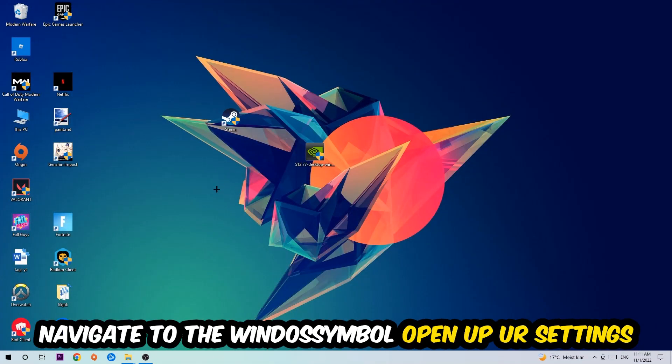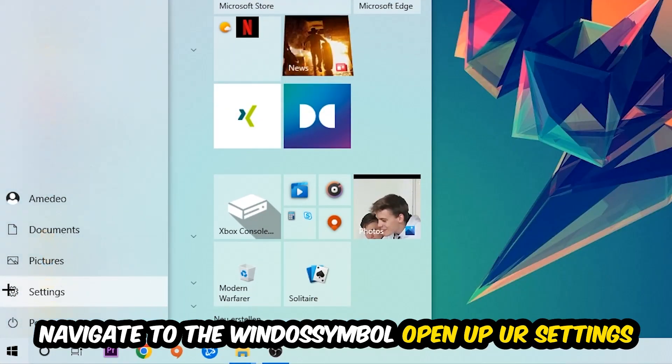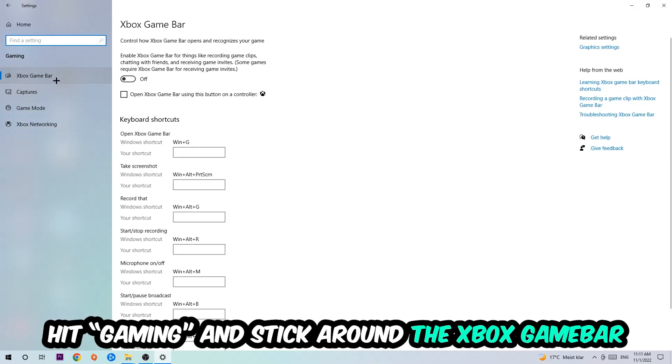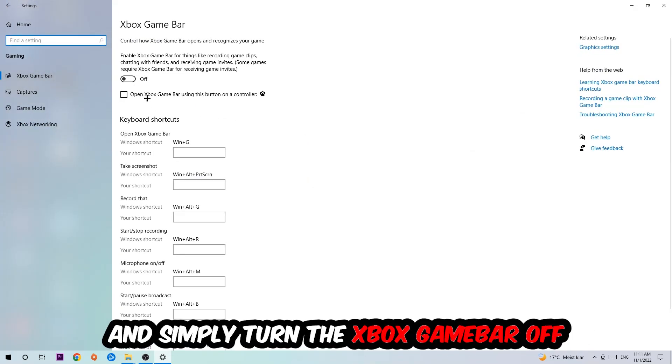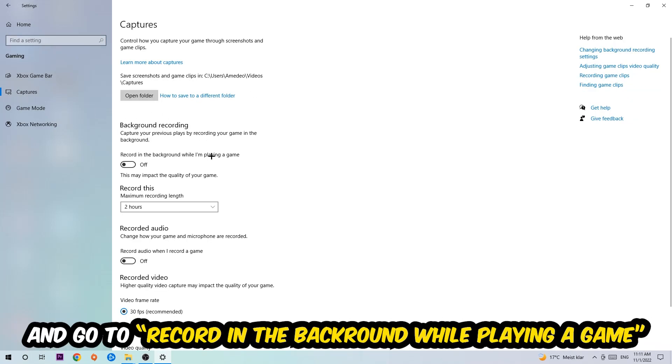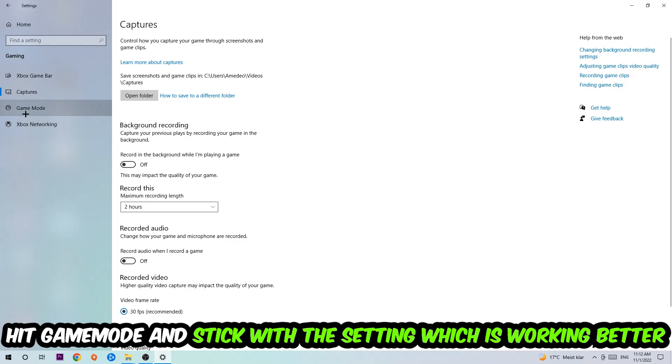Afterwards, navigate to the bottom left corner, click the Windows symbol, open up Settings, and hit Gaming. Stick around the Xbox Game Bar and turn this off, because the Xbox Game Bar doesn't come with any benefit — it only impacts your performance badly. Then hit Captures, go to 'Record in the background while I'm playing a game,' and turn that off as well.